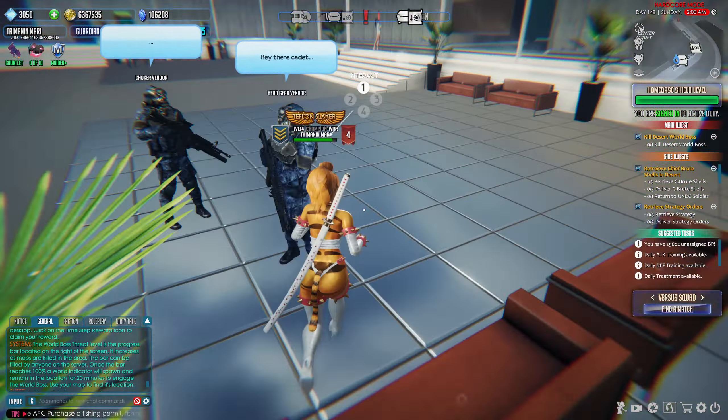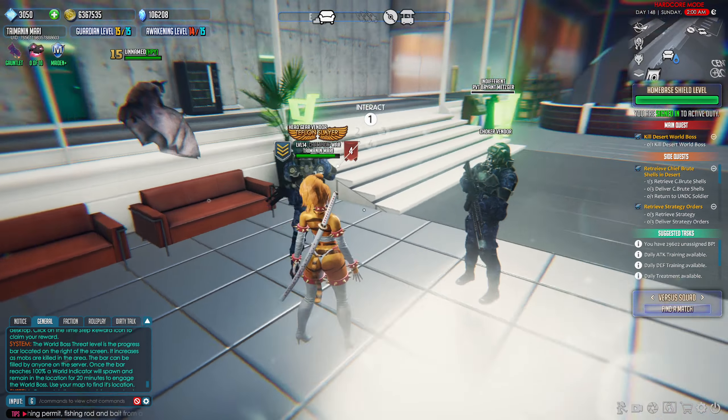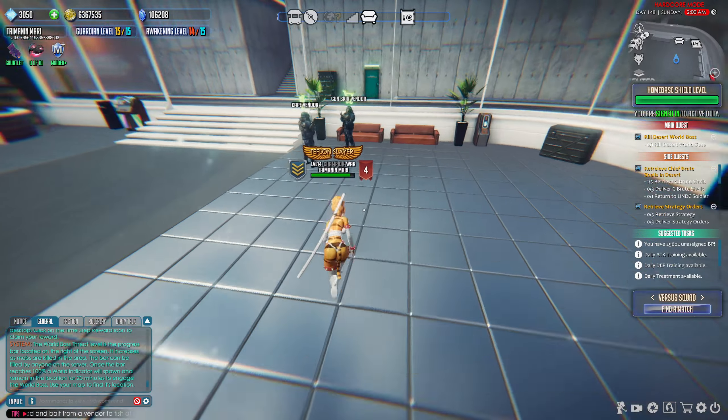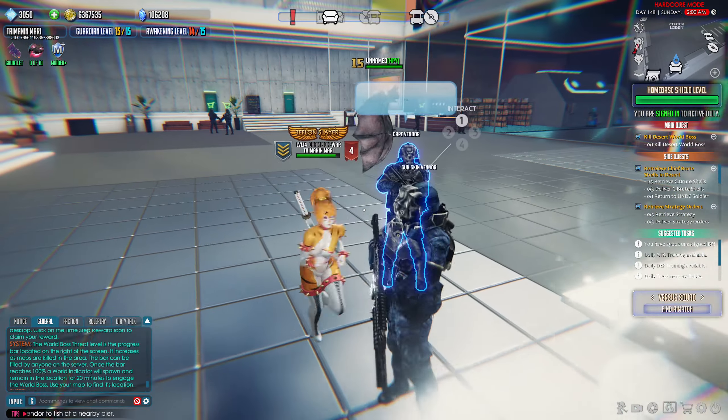So the first things I want to look at are these vendors: a headgear vendor, a choker vendor, and then coming across the way we have a cape vendor and a gunskin vendor. Don't waste your shards here.